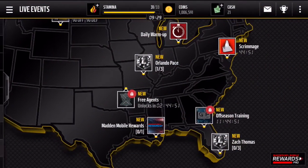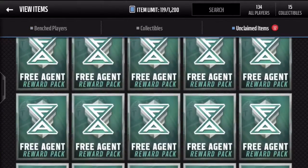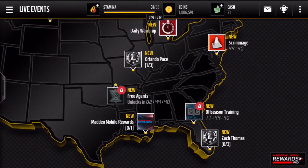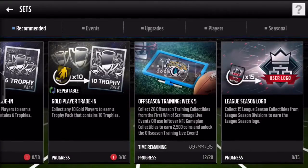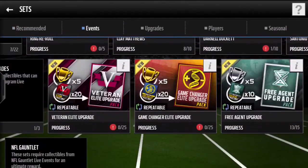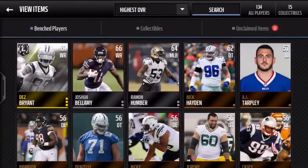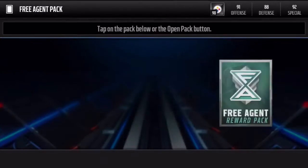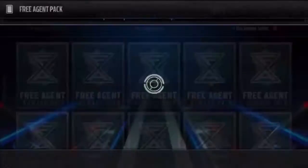What is up guys, it's Pat here. In today's video we're gonna be ripping open some of these free agent reward packs that you get from the live event. I've started to do more of the blitz live events because it is one stamina Saturday, and also because they added those collectibles that you can get to put in the sets. You can also pull free agent elites and game changers out of these — pretty much like free coins if you ask me.